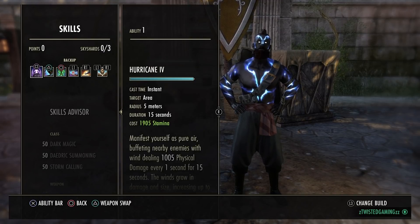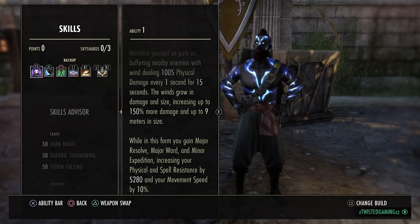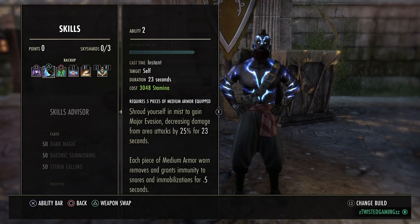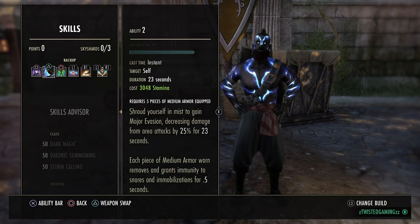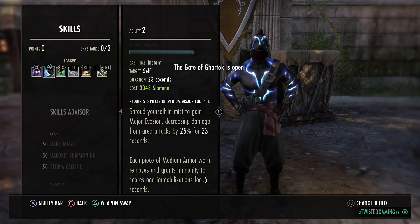Now the skills. We're using Hurricane for physical and spell resistance, a bit of mobility, and it does damage to nearby enemies - try to keep 100% uptime on it. It'll also proc your Briar Heart. If you can get away with Momentum use it, but I prefer Rally. Shuffle is our snare removal and reduces damage from AoE abilities like Jabs and caltrops - important since Stamina builds were hard-hit this patch.